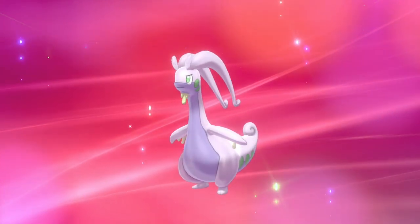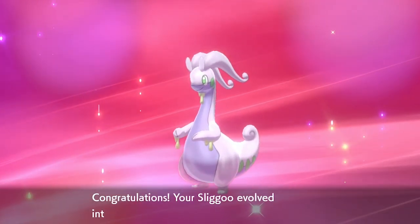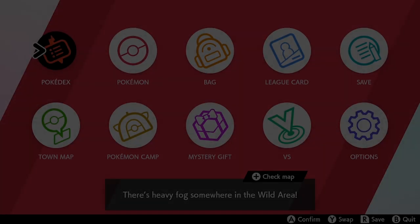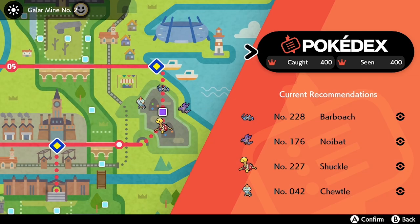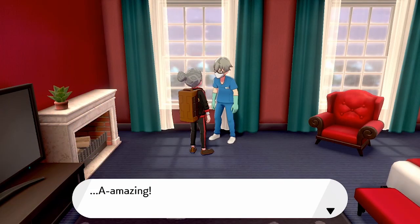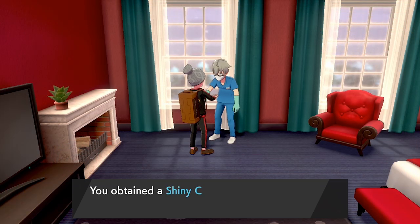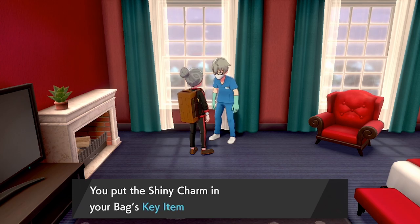The next thing you can do is complete the Pokédex — the almighty challenge of every Pokémon game. You want to get all 400 Pokémon available within the Galar region. You'll need to explore the region, complete max raid battles, and trade with other trainers to obtain version exclusives. Once you have all 400 registered, head back to the hotel in Circhester and speak to the director character, who will give you the Shiny Charm — an item that increases the rate of encountering shiny Pokémon in Sword and Shield.